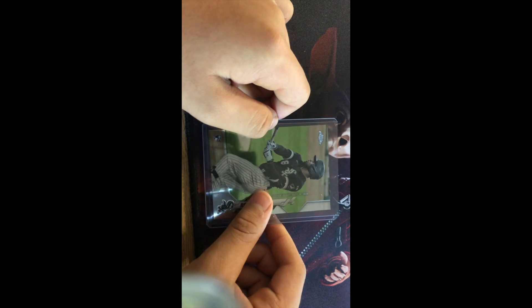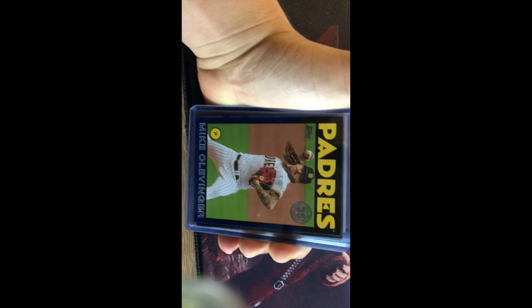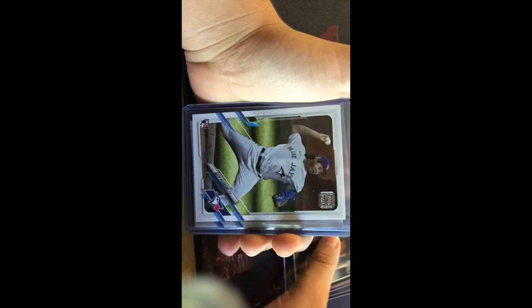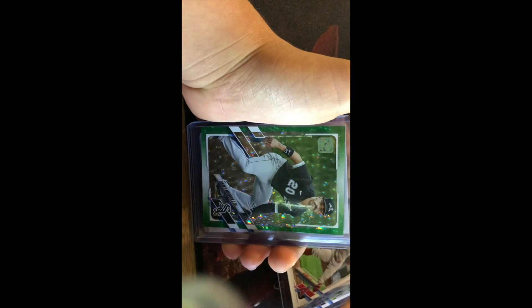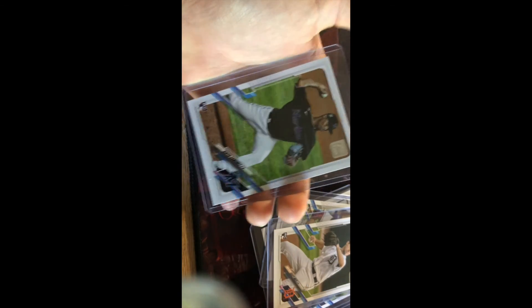I want to say thank you to everybody that showed support and I'll keep trying to pump out these videos. Also from an off-screen opening, we got a blue Mike Clevinger, Mike Piazza — I think that's just an insert — Nate Pearson rookie card, Jesus Sanchez rookie card, Bobby Dalbeck rookie card, Joe Adell rookie card, Danny Mendez — $4.99 — Ian Anderson rookie card, Tyler Stephenson rookie card, Casey Mize rookie card, and Sixto Sanchez rookie card.